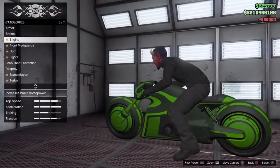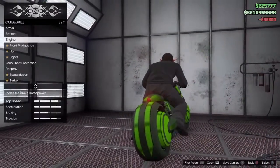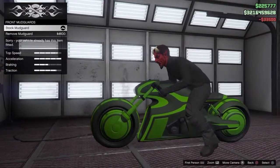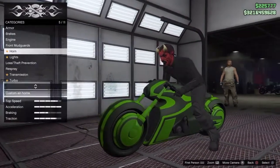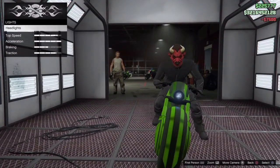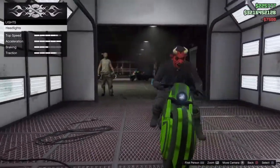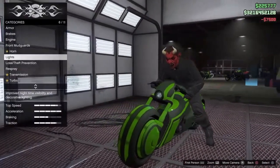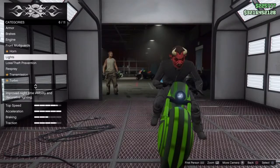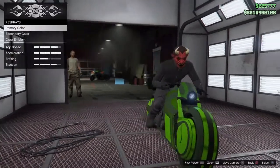I'm just gonna slap everything on it and afterwards we can see how it drives as well. I like the mudguards, they look nice. The Chitano looks alien-like — it's obviously gonna look alien-like, but look at it from there. Look at the light, it looks like it's an eye. It's quite cool.